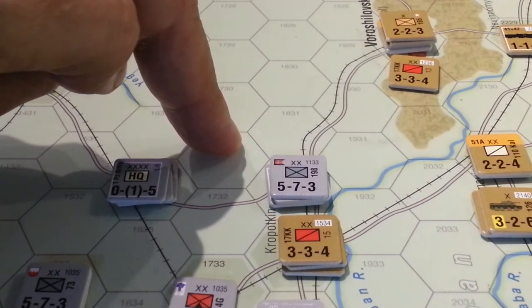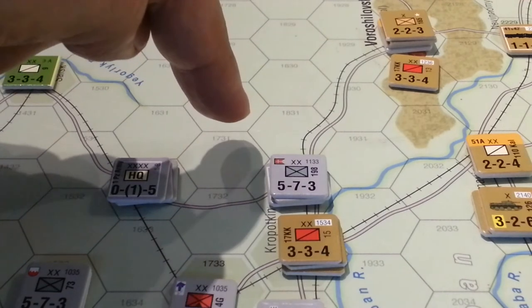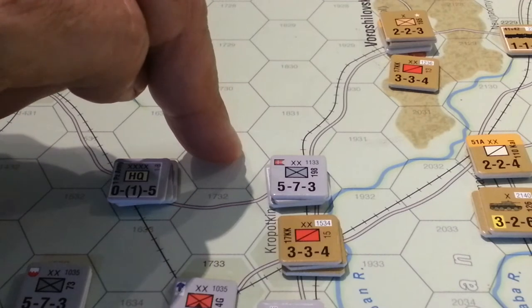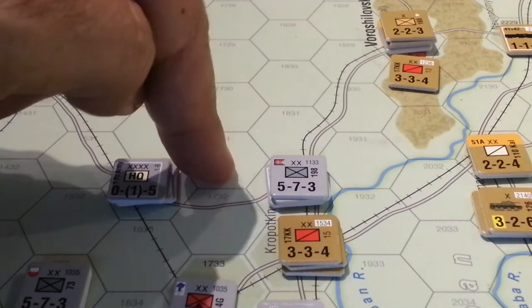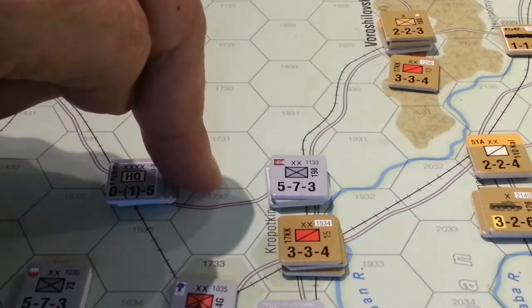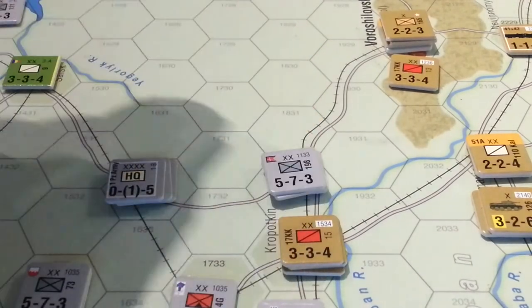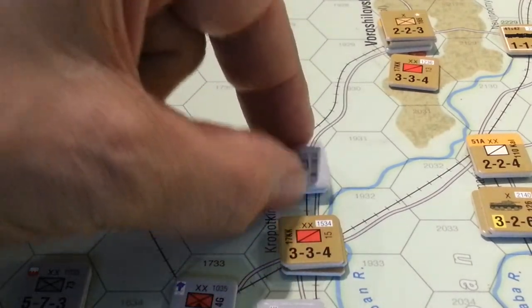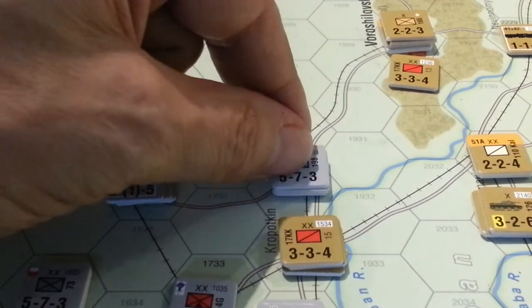We're at — what did I say — 7 to 1? So let's just call it even if we're at 6 to 1. In fact, at 6 to 1 without the column shifts, I would have been happier taking a D1 result than an A1D2 result. Because I'm attacking one unit, so that just didn't work to my benefit as the overwhelming attacker.